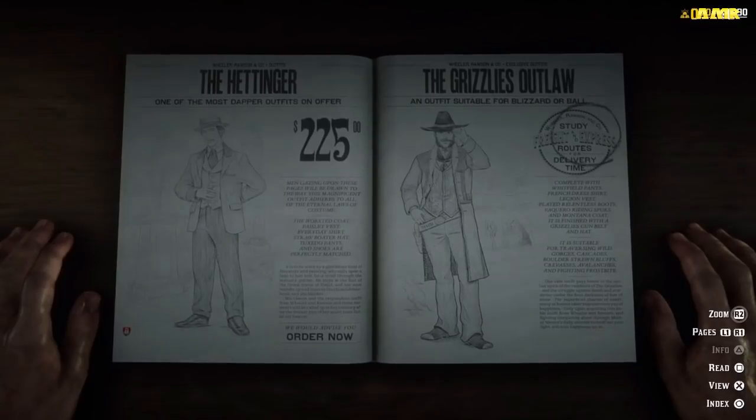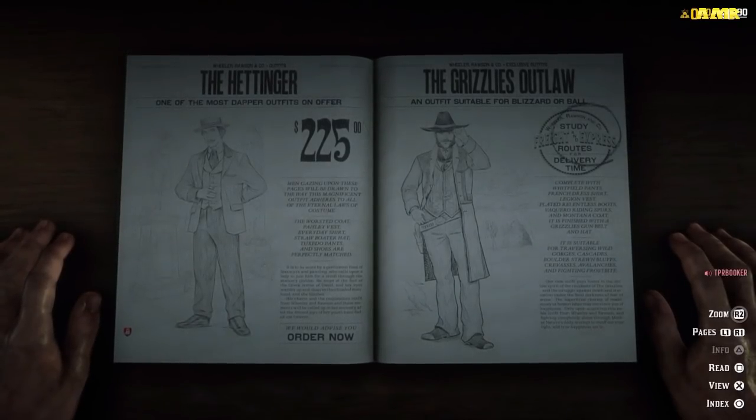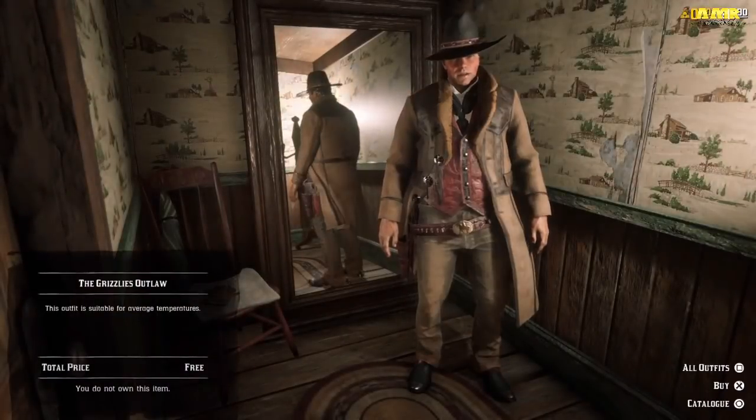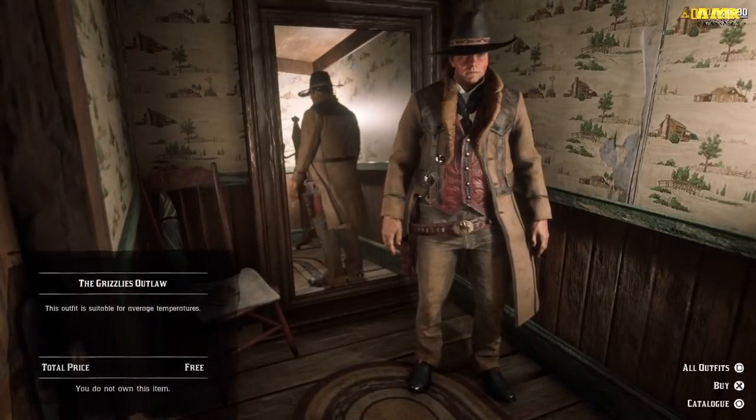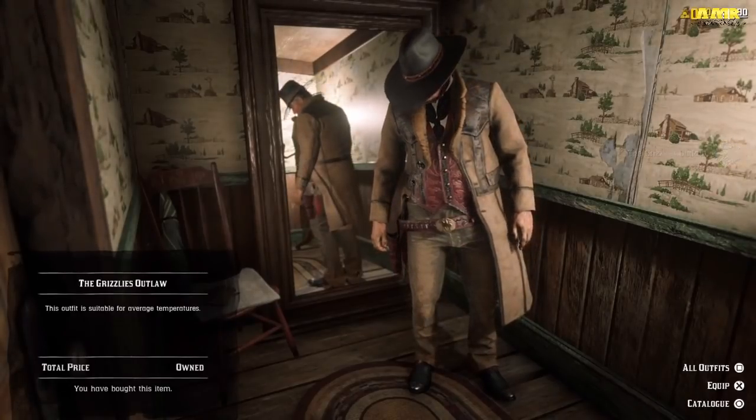And there we have it guys, the Grizzlies Outlaw outfit is fully free guys. You just press X on it to view it. And there we have it — you buy it, as you can see it's free. Press X. That's done. And then you press X to equip.